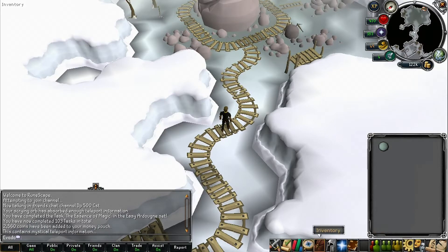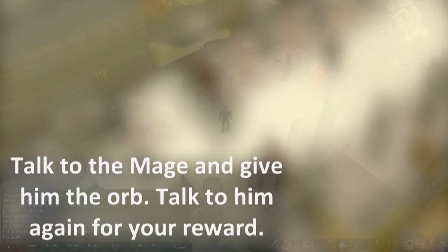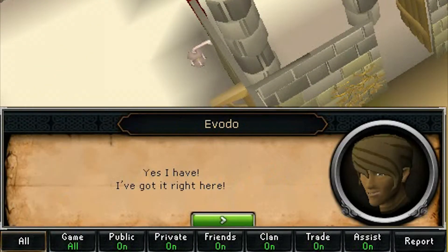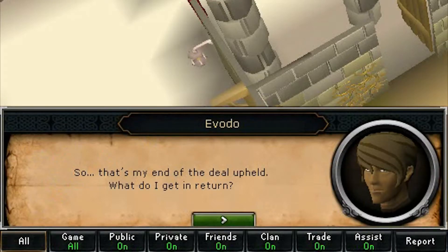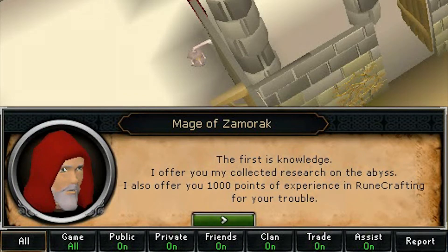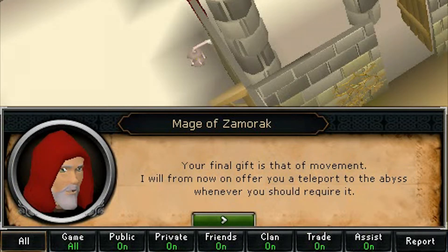Now we just need to head back to the Mage of Zamorak. Talk to him one last time to complete the quest - he'll ask for the scrying orb with the information and you give it to him. Then talk to him again to get your reward. He gives you three things: the first is knowledge - you get 1000 XP in Runecrafting. The next is convenience - you get a pouch that can hold three essences, saving you two spots and letting you carry two more essences on your Runecrafting runs.